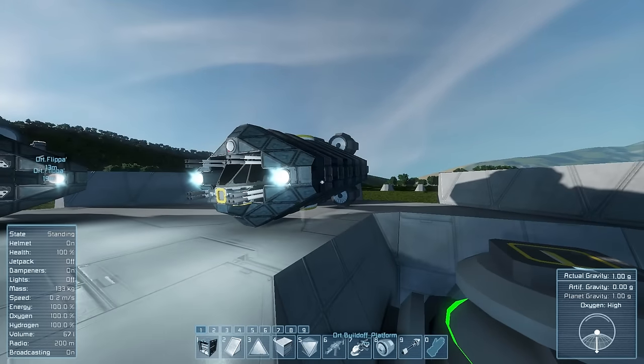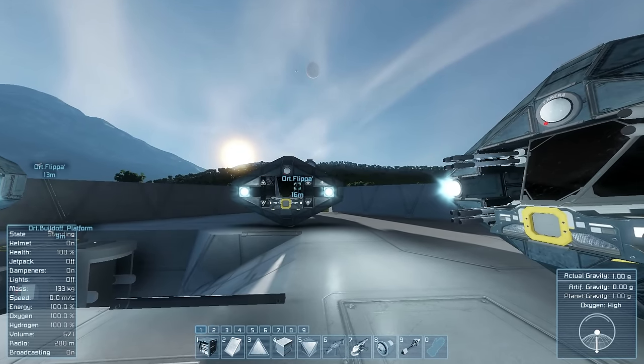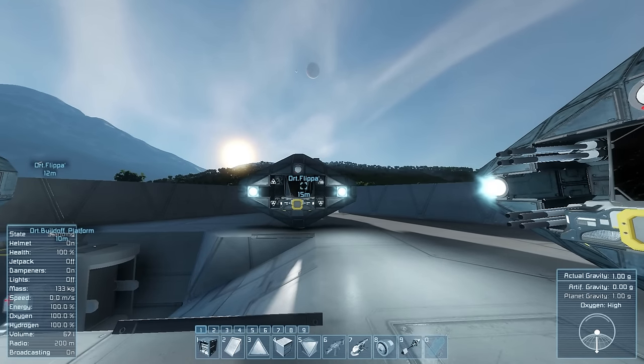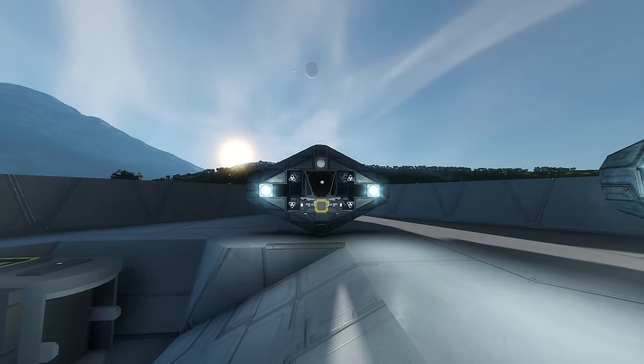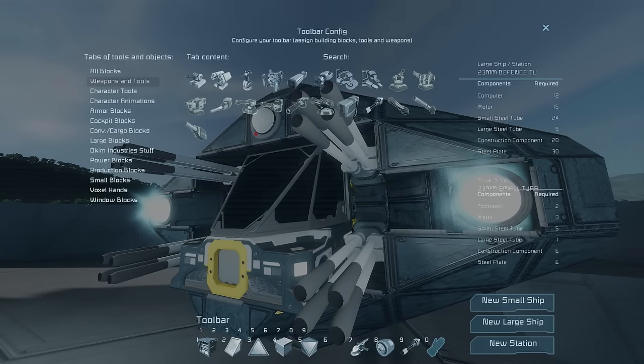And this one here is basically the same thing, but after our first dogfight, we found out that the weapons — well, if you've ever seen any dogfights in space using minimal turrets or weapons, you'll notice that usually you miss a whole lot, and when you do hit, it doesn't do much damage. So we went ahead and put on the OKI, or OKIM, weapons pack.